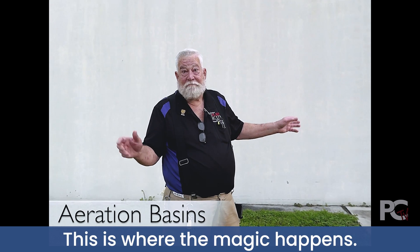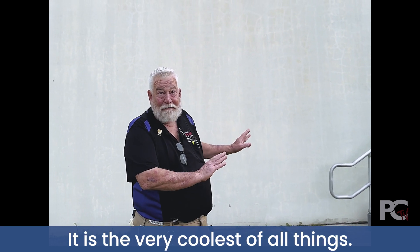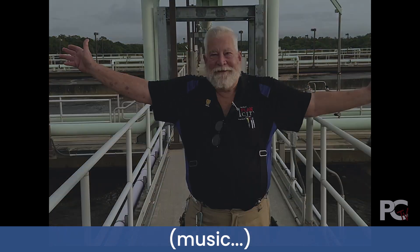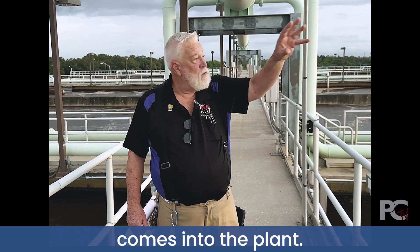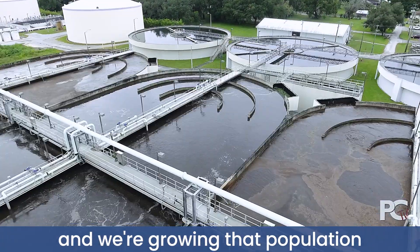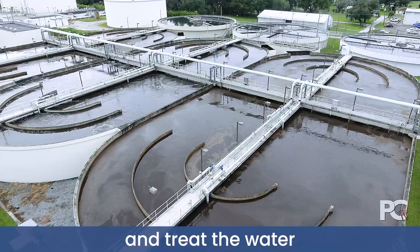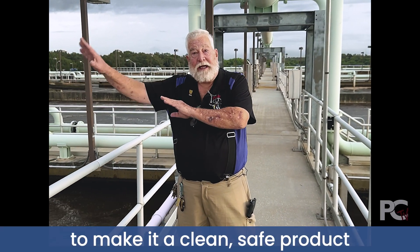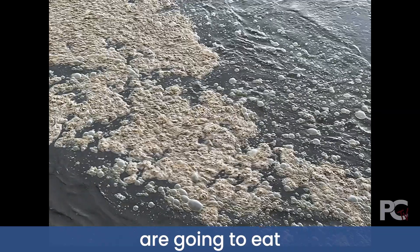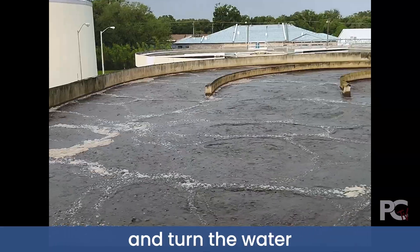This is where the magic happens — the activated sludge process. It is the very coolest of all things. The sewage that comes into the plant: we're taking naturally occurring bacteria and growing that population to eat the contaminants out of the sewage and treat the water to make it a clean, safe product at the end. The bugs that we grow in these tanks are going to eat disease-causing bacteria and organisms and turn the water into a safe product.